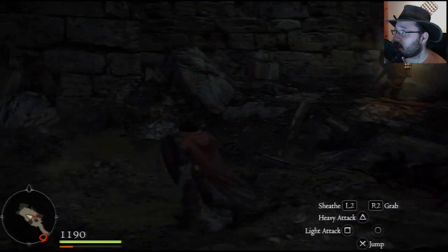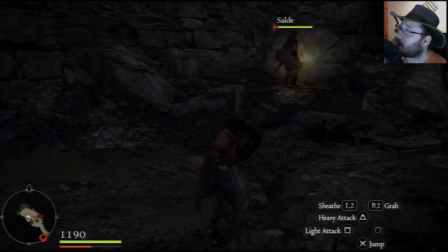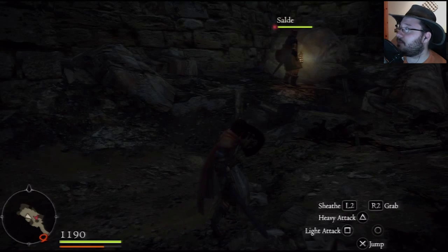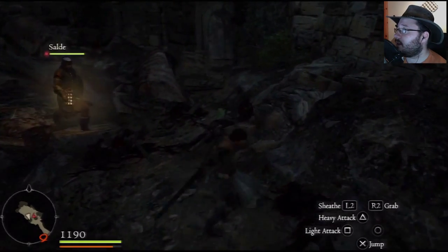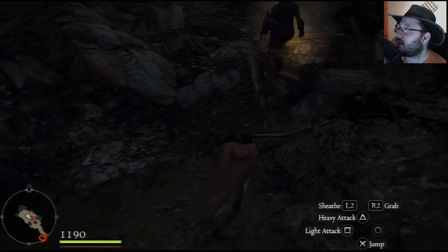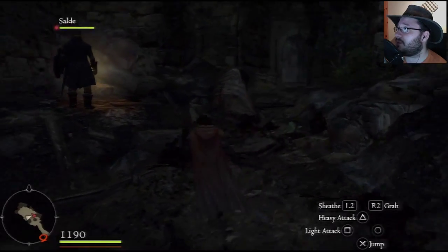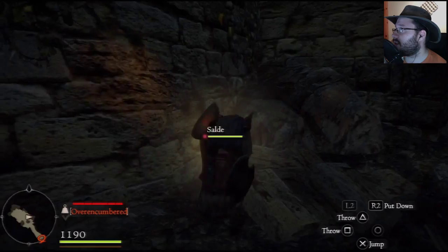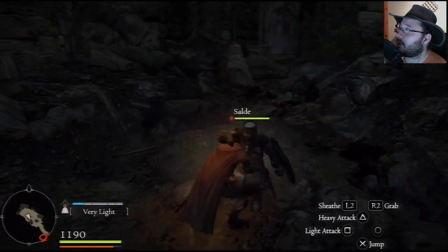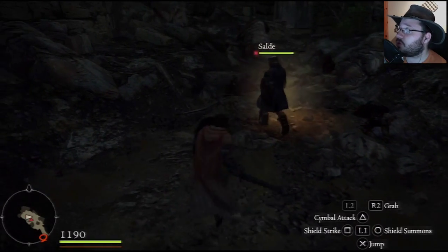If you look at the lower left corner, there's an orange bar filling up — that's your stamina gauge. When you block, you drain stamina; when you release, it refills. Same thing when you attack. Something important is that when you're grabbing things, your stamina will go ballistic — you can see it dropping. This also applies when clutching onto monsters. The green bar is obviously your health.